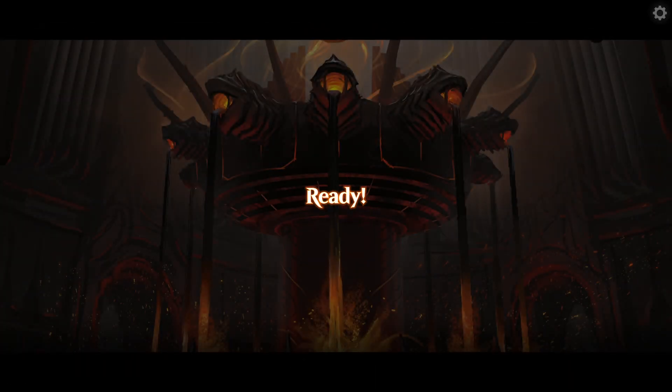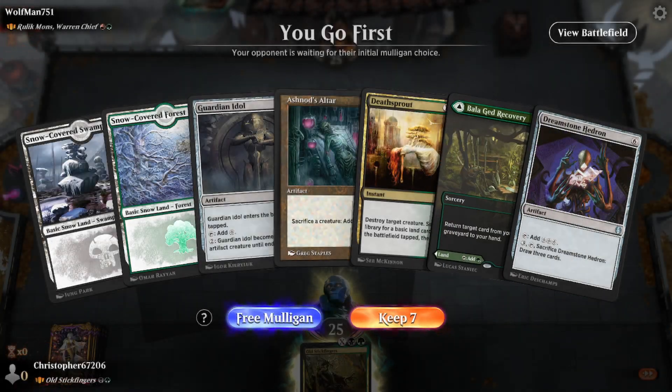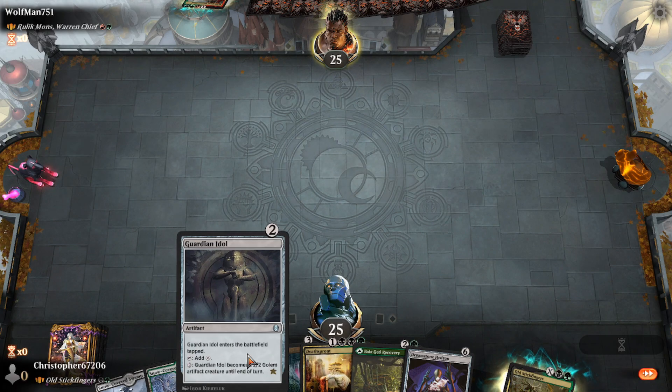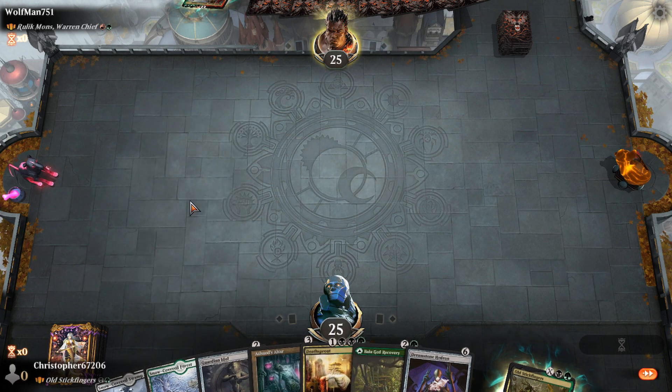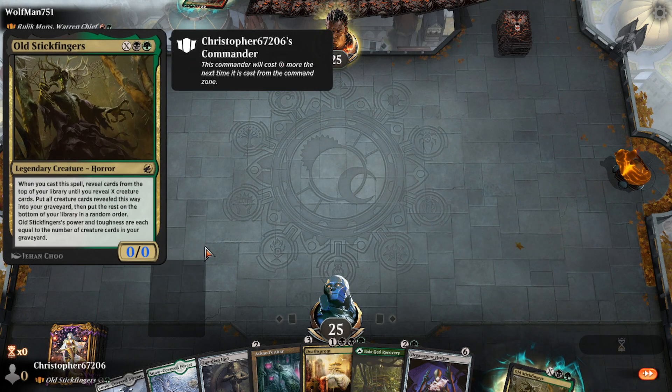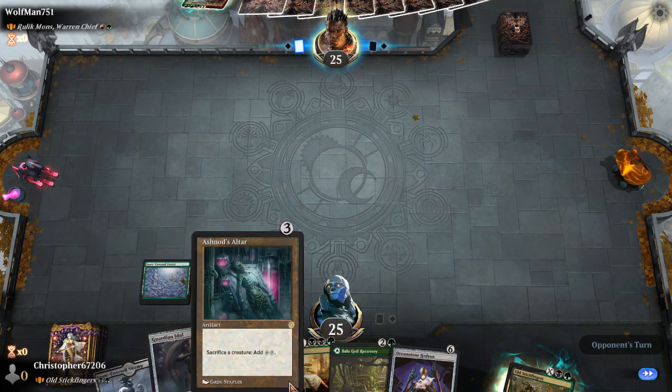How's it going guys, Chris Becker again with some more Historic Brawl. Today we're checking out Old Stickfingers — we're still on the Eldrazi kick, and I was looking at available decks that were in line with what I wanted to do, which is get an Eldrazi on the battlefield as quickly as possible. The Stickfingers Griselbrand deck was kind of a perfect answer, so I built another version of it.